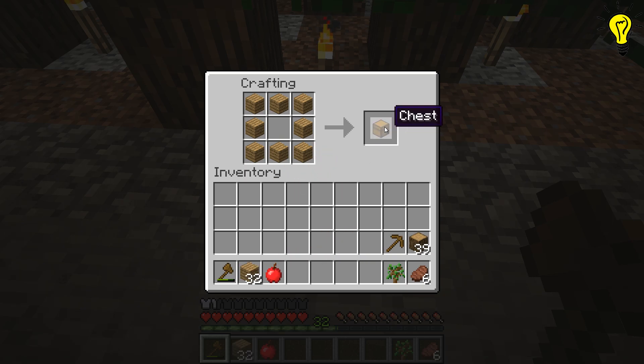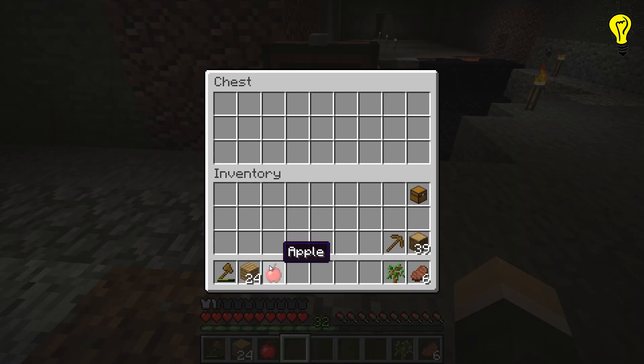Now you should have a chest and know how to craft one. You can place it almost anywhere and store items inside.